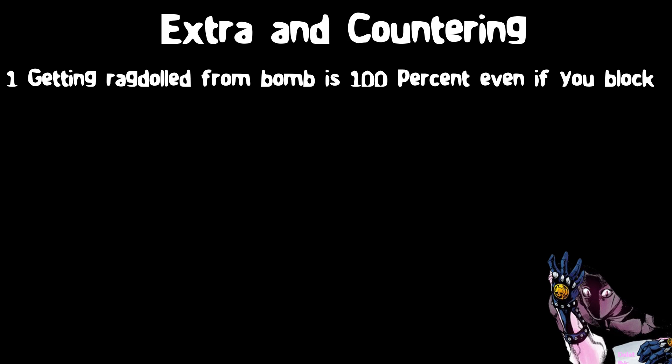One extra thing I'd like to point out is that in the past, you used to be able to block or barrage with a bomb placed on you and not get ragdolled when it exploded. But now that bombs deal AoE damage, blocking really doesn't do anything. This is huge because ragdolls are essentially what makes all of the combos on this stand work, and now bombs have a 100% chance of ragdolling the opponent. This means the strategy of using block to avoid ragdoll from bombs in the countering section is now gone.